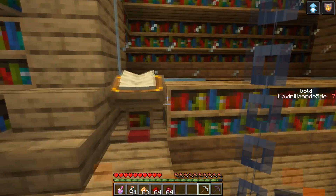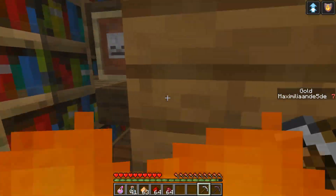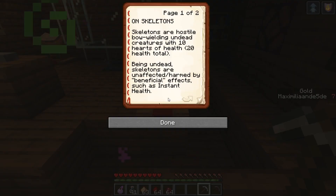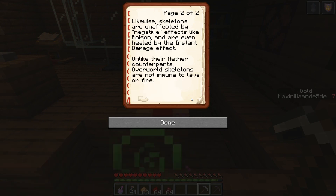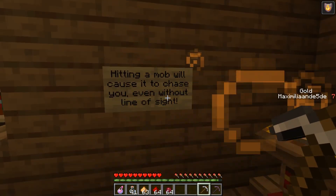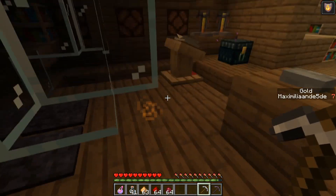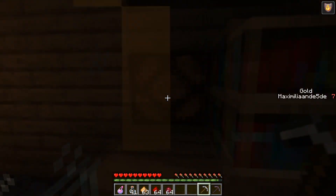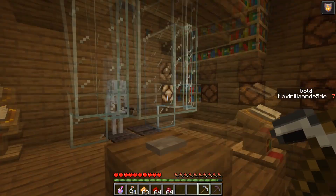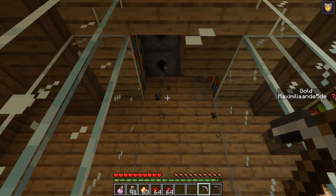That one hasn't been opened yet. What's next? I haven't been over here yet. There are energy chests and skeletons. There's information on skeletons - hitting them will cause them to chase you even without line of sight. There should be information on poison and other potions. There's a button - the lights are turning on! Whoa, what?